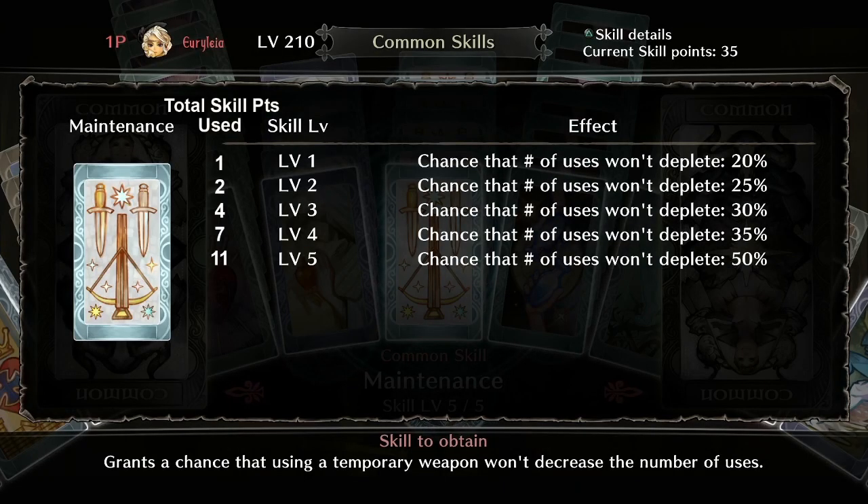Now for skill points: the first level of Maintenance gives you a 20% chance of getting a freebie for every use of a temporary weapon. At max level you get a whole 50% chance to use a temporary weapon without consuming item usage. This skill maxes out at level 5 for 11 skill points total.